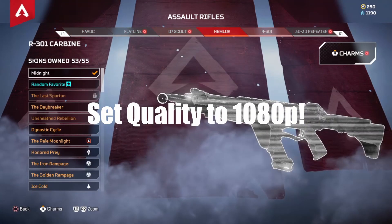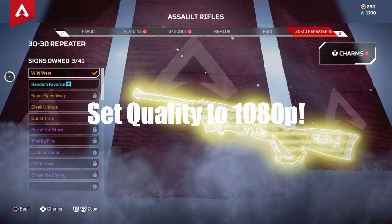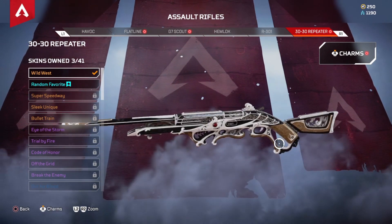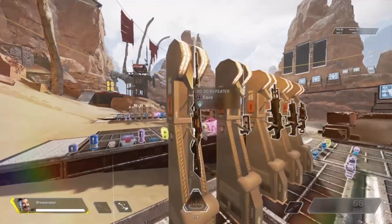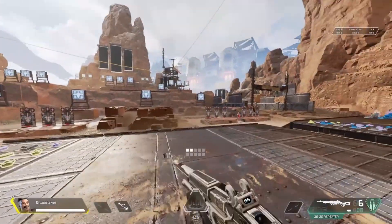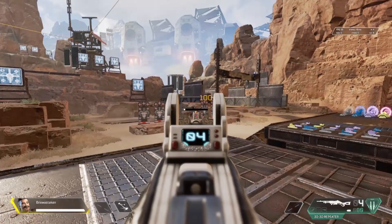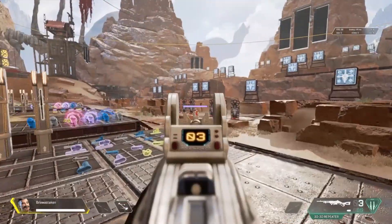Yo yo, what up YouTube, it's your boy Bricks. Just wanted to make a quick announcement and let everybody know that I am giving away four ten-dollar Apex coins. If you want a chance to get your battle pass for free, all you got to do is subscribe to the channel, drop a comment on this video, and have a blessed day.